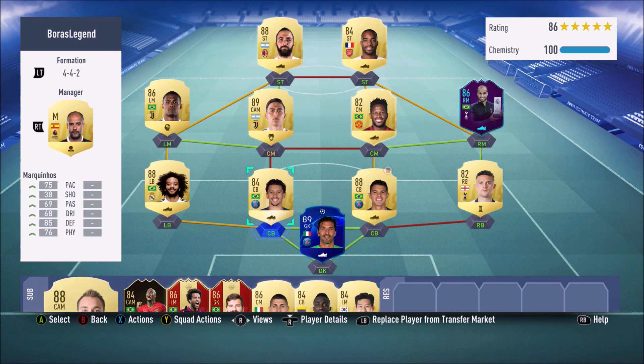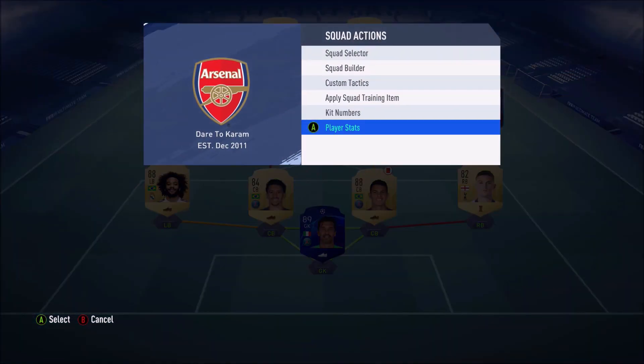He used the 4-4-2 formation, which interested me quite a lot. He said he likes two defensive midfielders — I put in Dibola in there for chemistry. He likes to play a neutral formation where he can keep possession and not go too attacking or too defensive. It's more basic, sticking to the fundamentals and executing them extremely well.